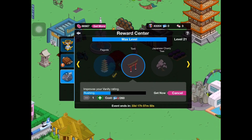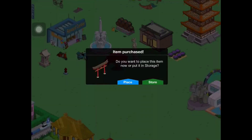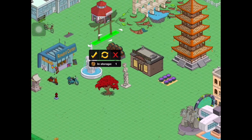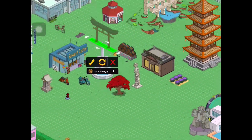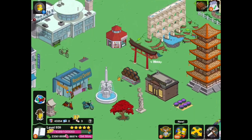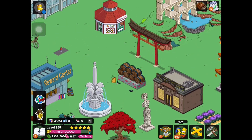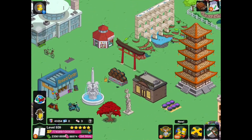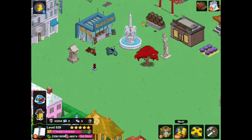Next we have the torii. I did not know that this thing was called a torii — I've seen these in a lot of cultural films and stuff but never knew what it was called. It's nice that the game is informing some of us on the culture of these countries. It does nothing when you click on it, but it will be very helpful when designing your Springfield Chinatown — it could be a very cool entrance, kind of serving as a gate.